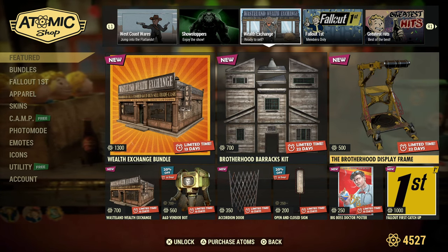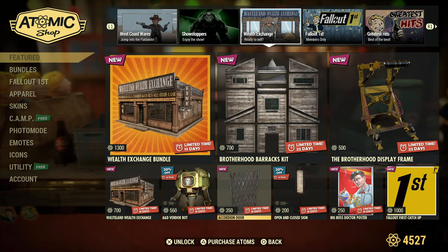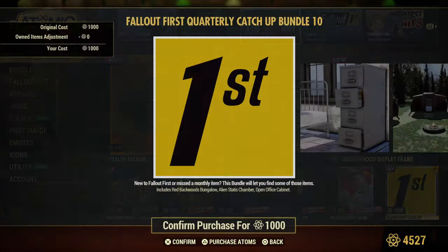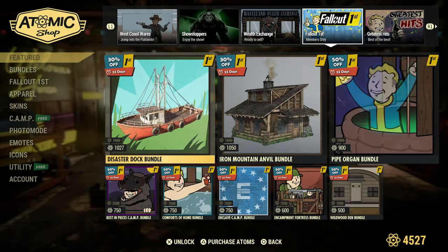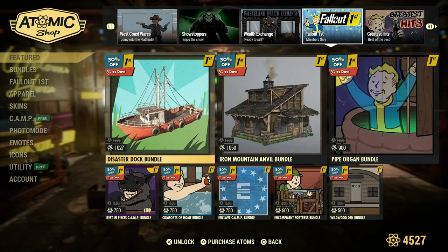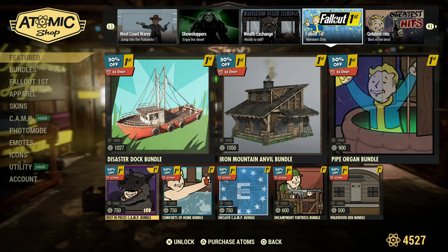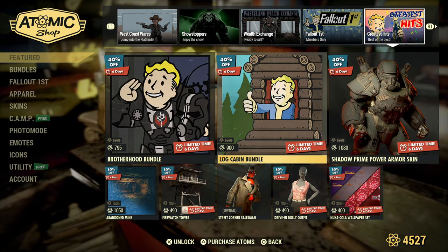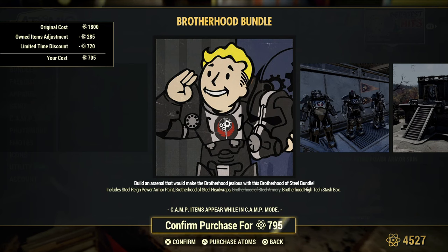The brotherhood display frame was included in the special update as well. Fallout First section is still the same. All of this fun stuff was introduced with the special update. Now for the Greatest Hits section, we have the Brotherhood Bundle.